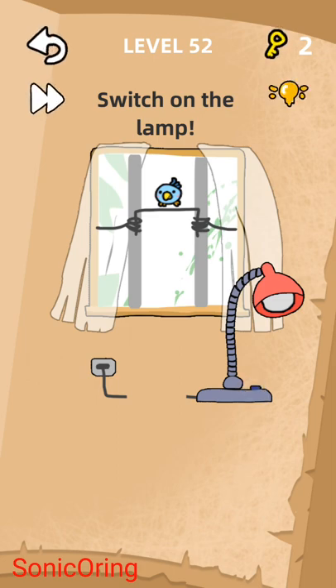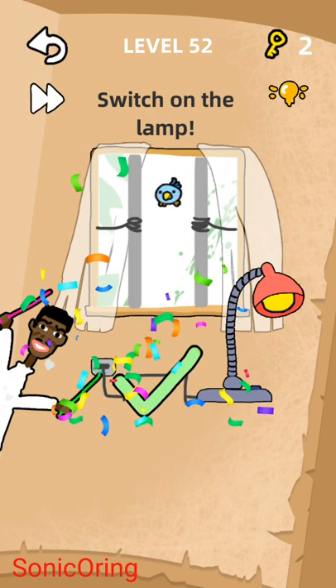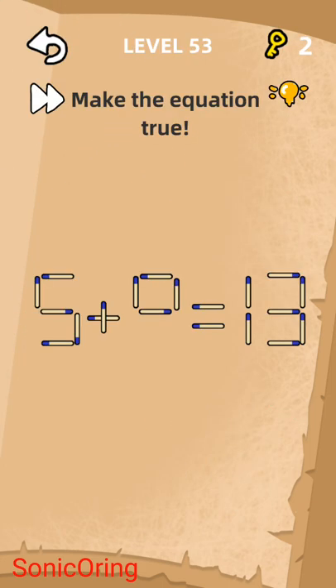There's a wire that we can move to connect the lamp wire. Make the equation true: 5 plus 0 equals 13, so the answer needs to be 8. You can move the zero here and the 1 to make 8.